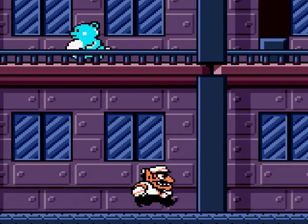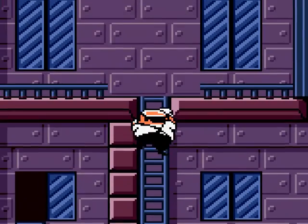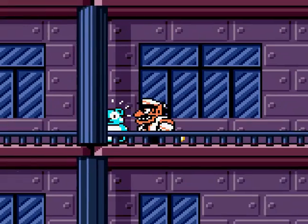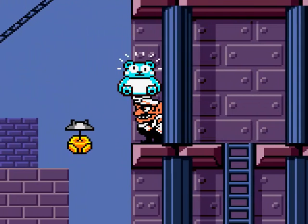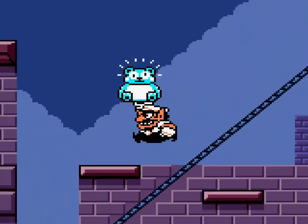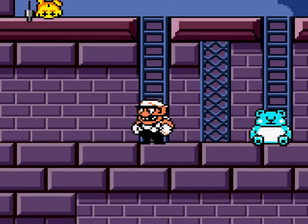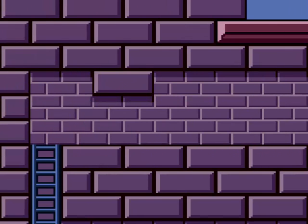We are going to get a last chest in this area — it's kind of a little thing where you don't really expect. You have to jump up here and throw this guy over here, then go up and around down here. He's going to freeze you right here, and that's going to go right past that guy.